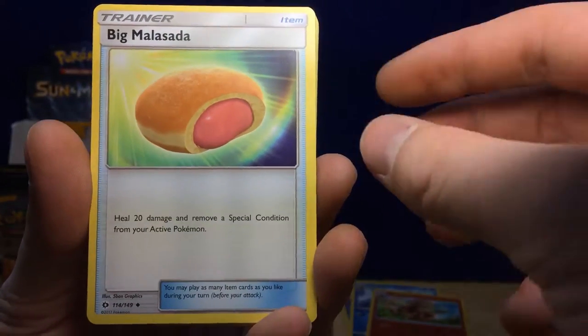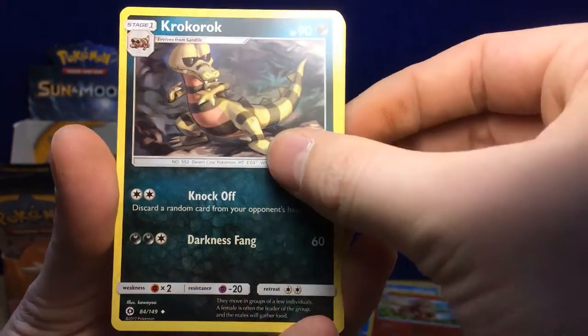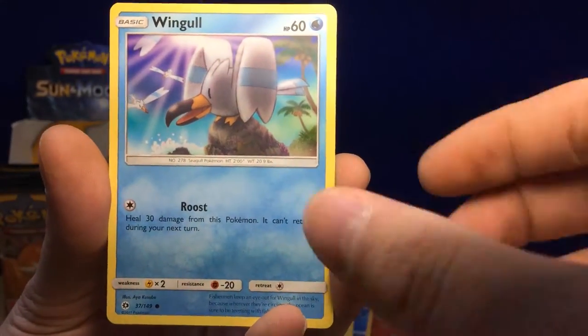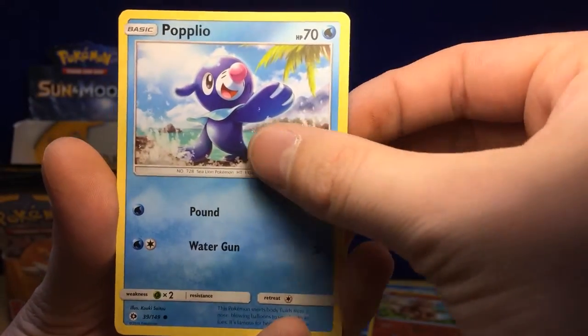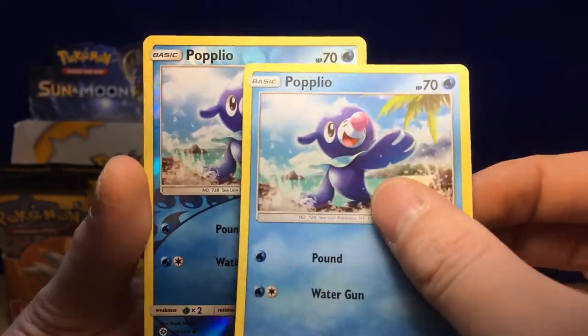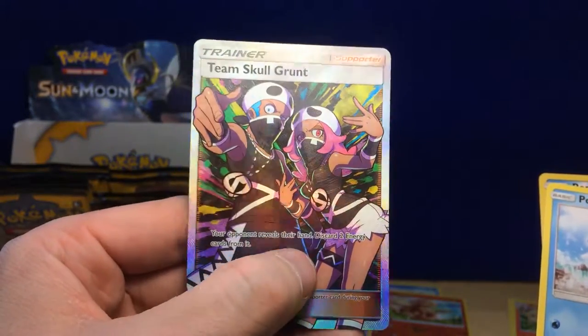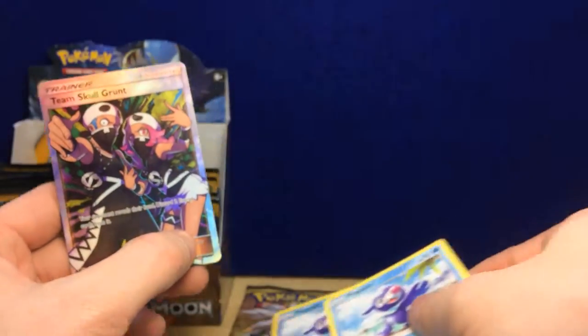Fairy Energy, a Big Malasada, Brionne, Rockruff, Lollipop, Dratini, Wingull, Stufful, Popplio — and then a full art Team Skull Grunt! Look at the colors in that — that's amazing!